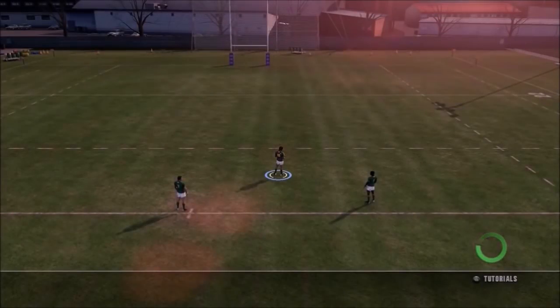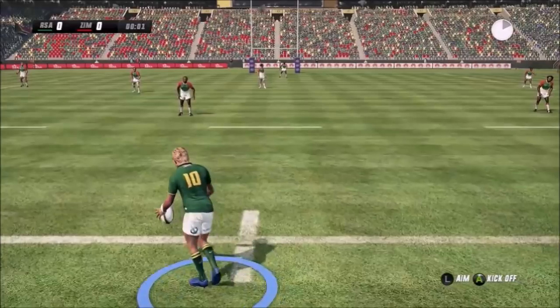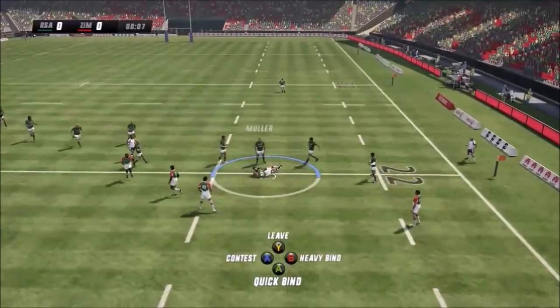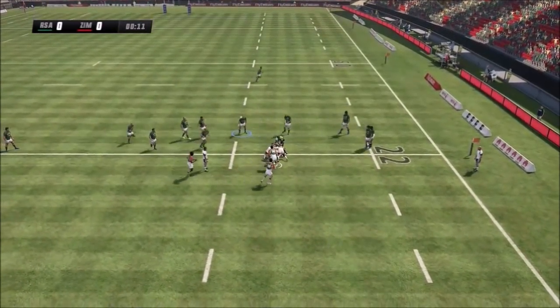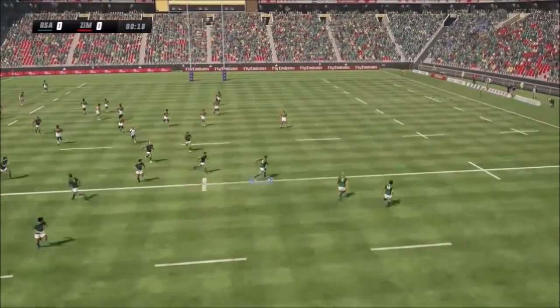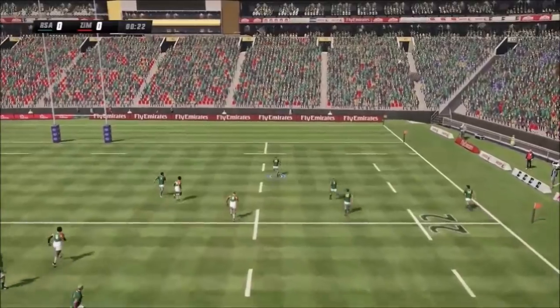Okay guys, let's see what happens. I've got first kickoff so priority would be to get the ball as soon as possible because I don't want Zimbabwe to have the ball. Let's compete for this one — and I don't get it. Okay, good tackle. They kick. Let's see if Andre Hubert can use his pace advantage, and there we go — Andre Hubert is absolutely gone.